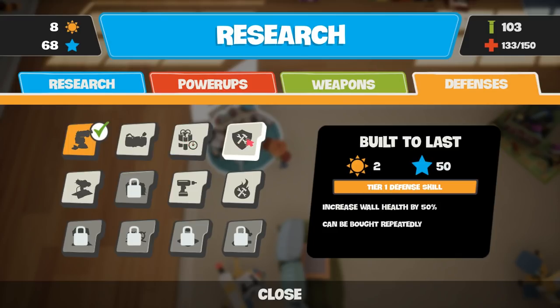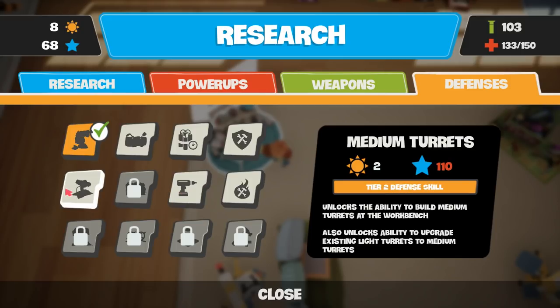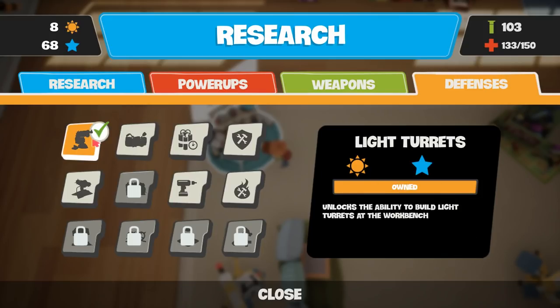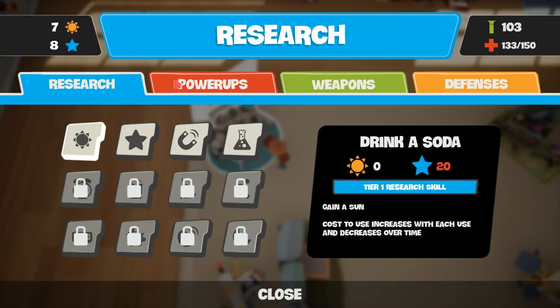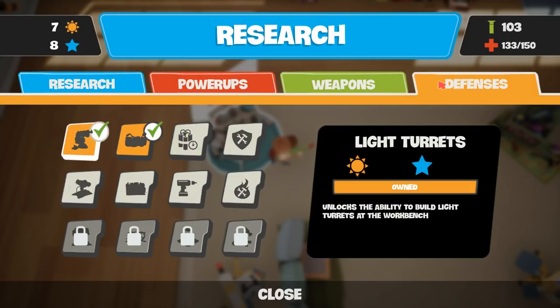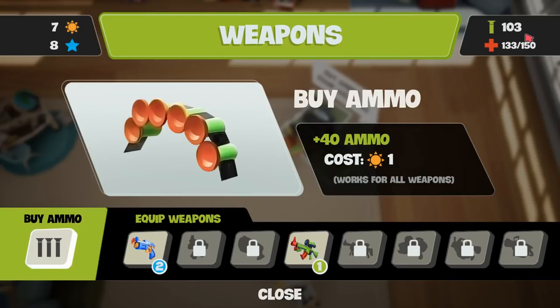Built to last - extra wall health. Quick building. Medium turrets - that's too expensive. So we can actually build a medium wall. At the moment I've only got small walls. I've still got loads of suns to spend, which I think I'll actually have to spend on things like ammo. I've only got 103 ammo left - that's not really very much. So let's get a bunch of that.